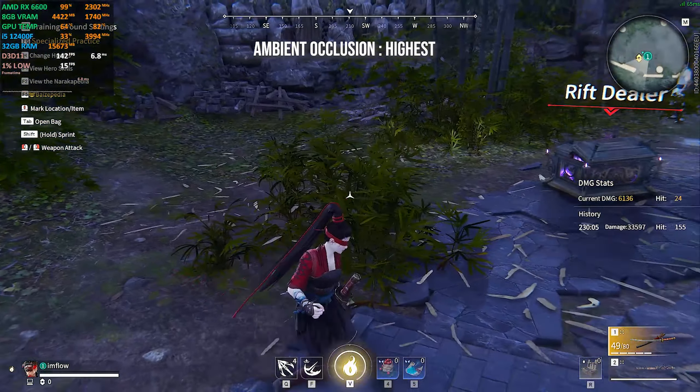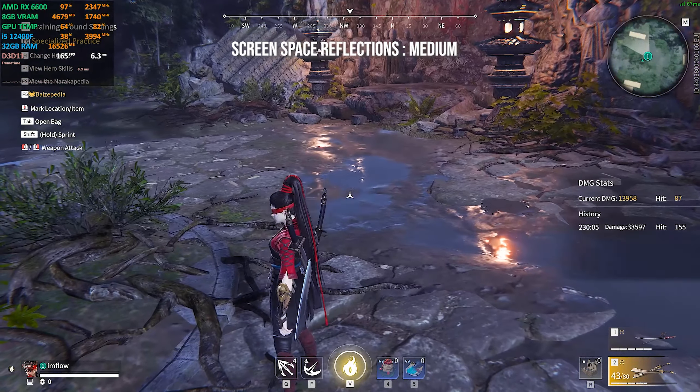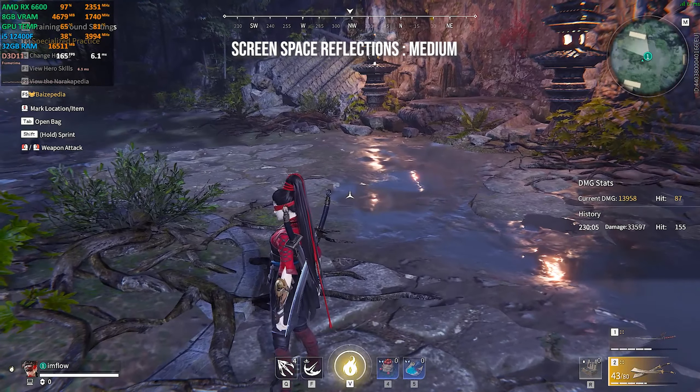Screen space reflections alters the quality of light reflections from certain surfaces like ground or seawater. I recommend putting this at low, since the higher values cost a lot of performance and it only slightly gives the feel of reflection. But you can set it to medium if you want the better look of it.